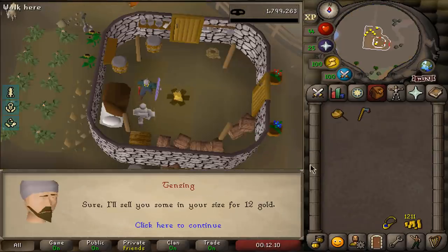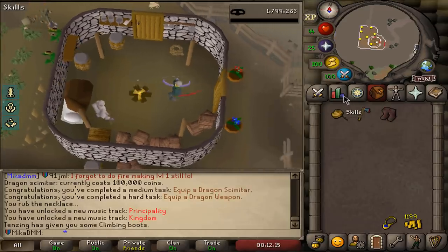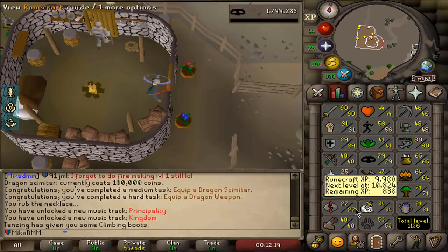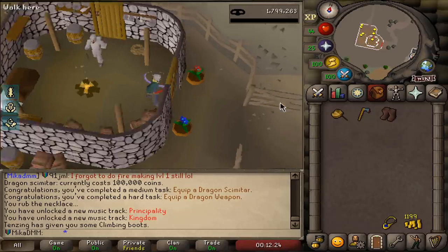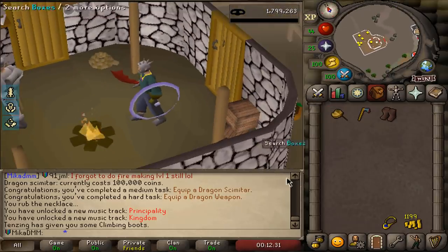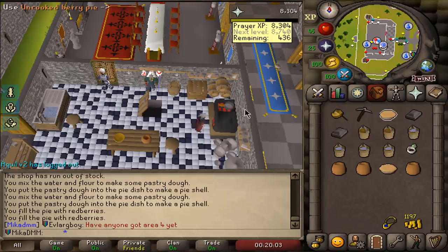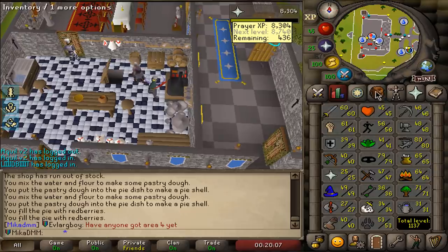Climbing boots should only cost me 12 coins. Sounds good. I just noticed that in order to get a strength amulet, I would actually need to get 44 construction first. Guess who doesn't have any money right now? I think I'll just send it like this. We look like an absolute baboon, but relic should carry us. Made some red berry pies — let's see if I burn them. I shouldn't really, I have 65 cooking, but you never know. I made two.